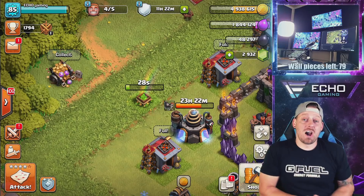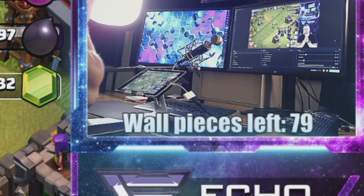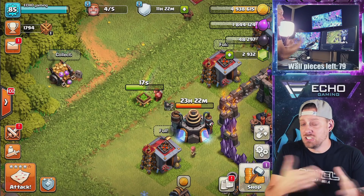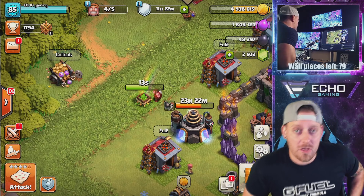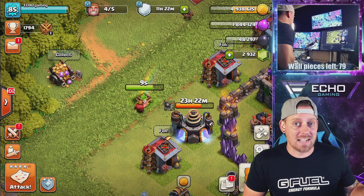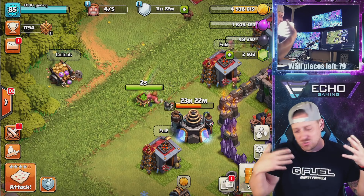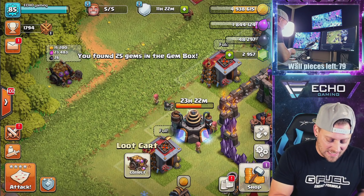Remember to use Code Echo. And here we are, back on the Town Hall 9, with 79 more wall pieces to do. We've trained up some Zap Dragon, which is something I really have not done yet at Town Hall 9, because I just got my lightning spells up to the proper level. We got ourselves another gem box — looks like we are on Supercell's good side, collecting gems to buy more hero skins, possibly.